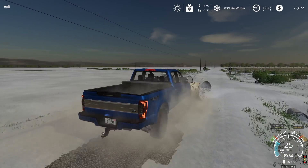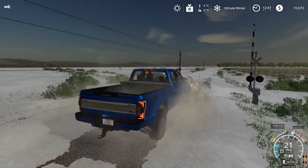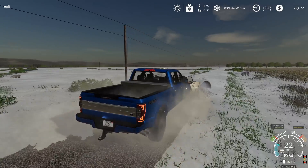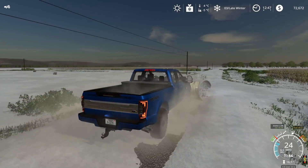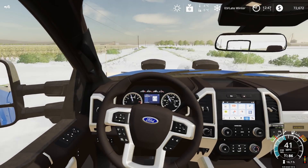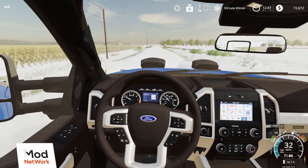Hey folks, what's going on? Clutch here. Welcome back to Medicine Creek on the Farm Sim Network. We've got a little bit of snow here. I'm just trying to make a path so that I can get out of our farm with a semi-truck that does not like snow. I'm making a path out of the area and seeing if I can get it close to our silos so we can make some sales.